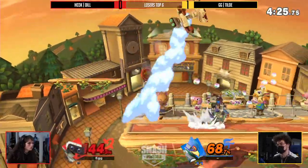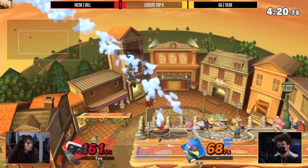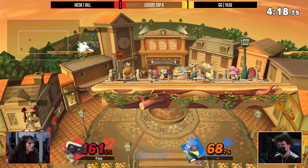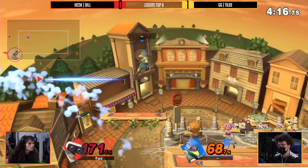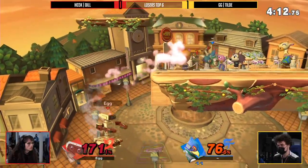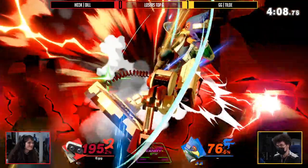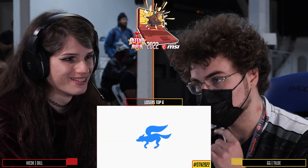Nice grab there to catch Tilde lacking. Side B — and back with a down air coming out from Tilde actually. Going to go with the laser there, the up air. 161% max charge on this Rob, but in a really bad spot. A weak down air coming out — this is looking like the end for Dill. Something crazy happens off stage though — nice forward air, managing to survive. That's crazy enough. Unfortunately for her, it does not last long enough.